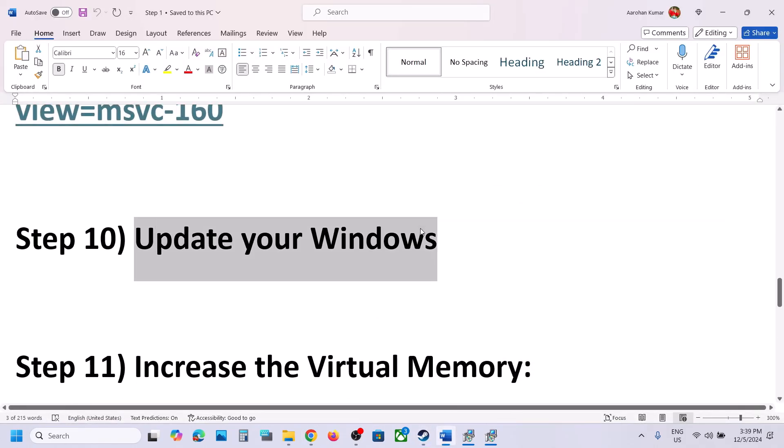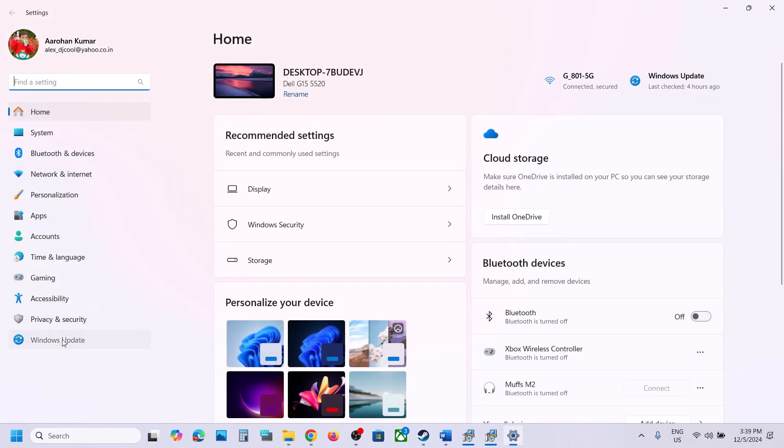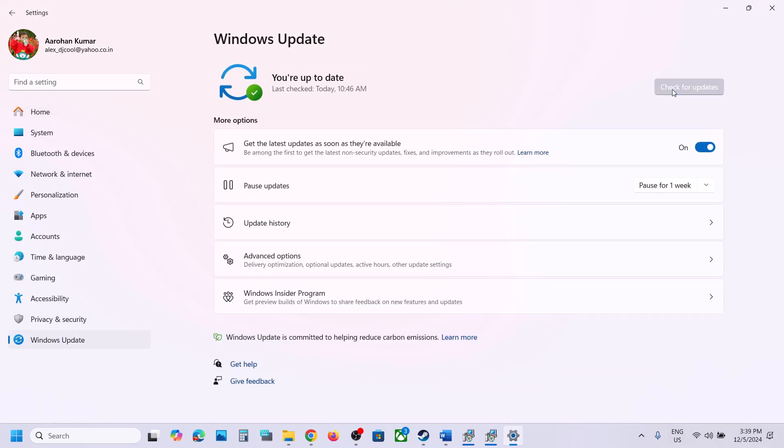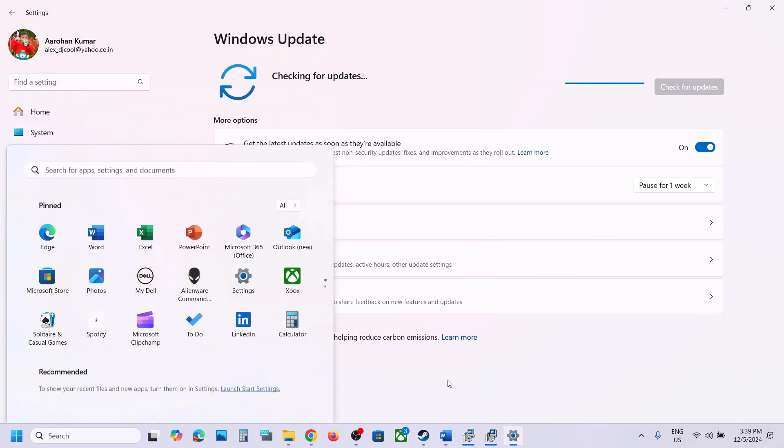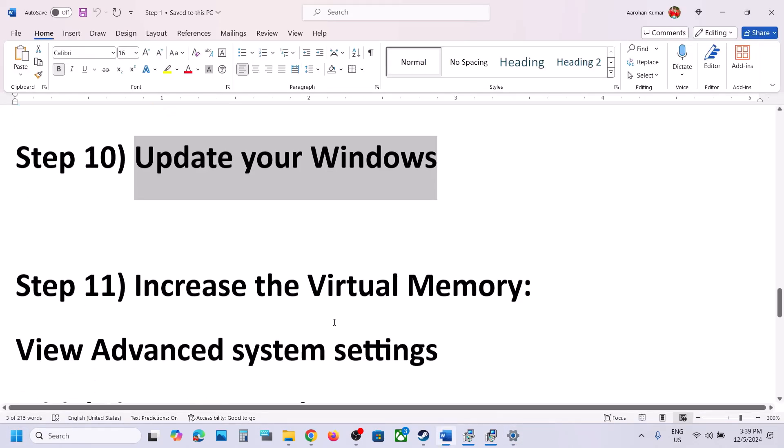If still not working, the next step is to update Windows to the latest version. Open Windows Settings, go to Windows Update (or Update and Security), and click Check for Updates. Once all updates are installed, restart the computer and launch the game.